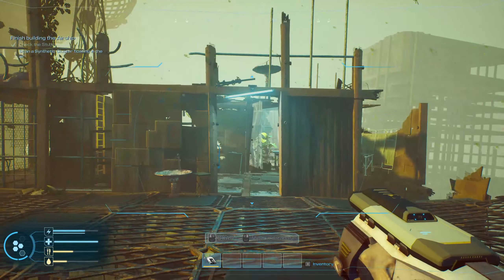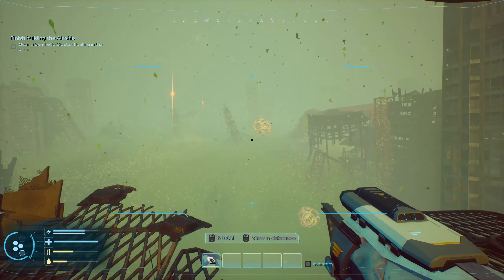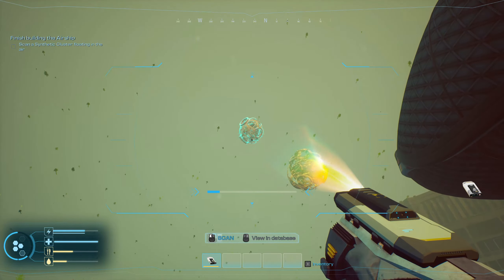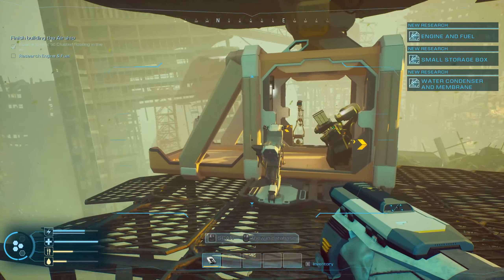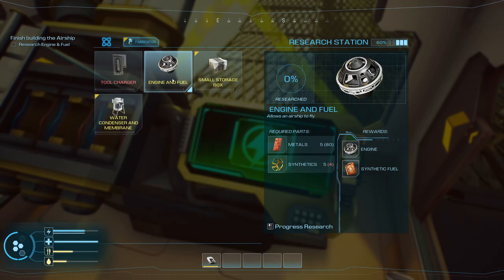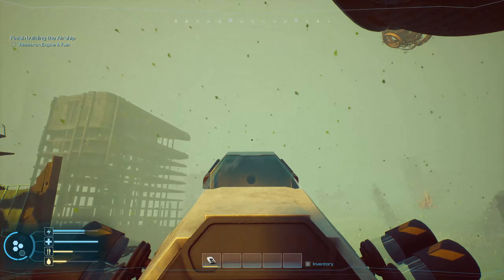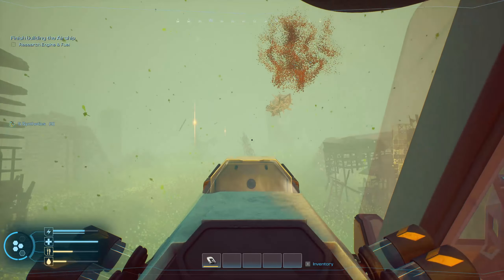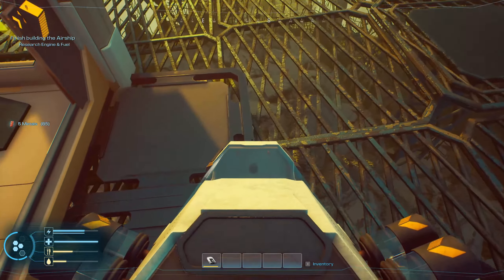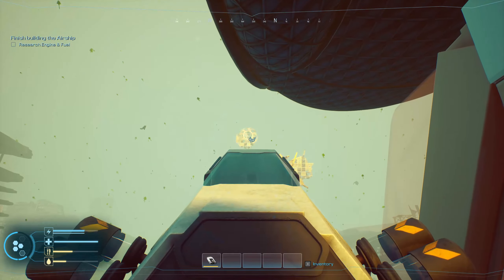Let's go ahead and research the repair patch while I have it there. We got that. Now let's go ahead and get an empty bottle going. We need to check the studies menu — we add the scanner, we need a synthetic cluster, we need to scan one of those. Tool charger we still need to get. So now we need to scan a synthetic cluster. We can pick the scanner up and move it, but it has to be on one of these platform ledges.